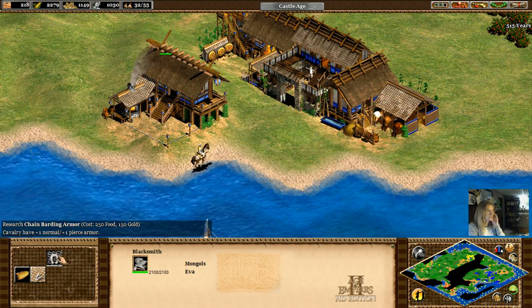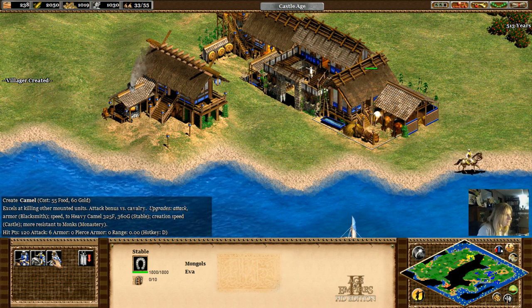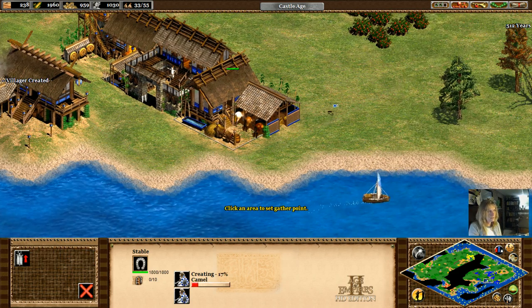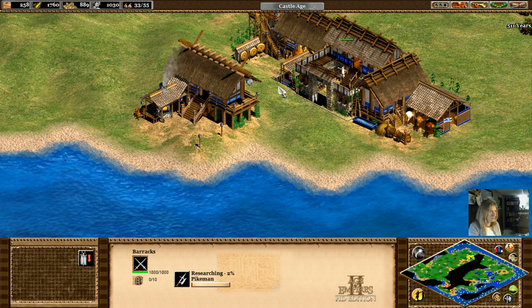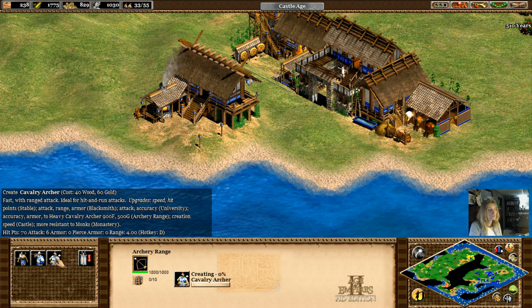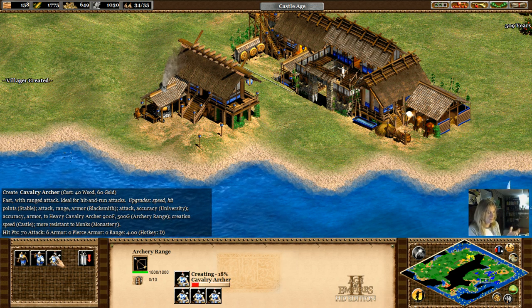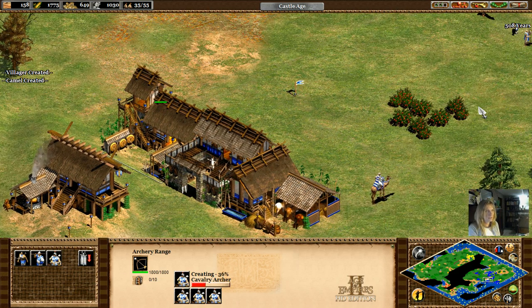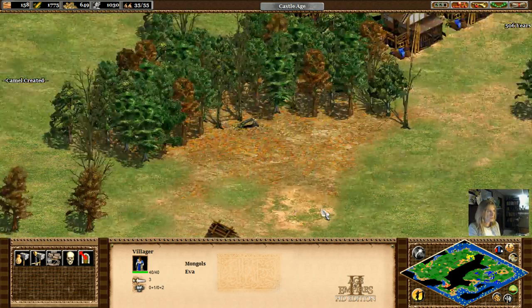We're going to have to start actually spending some money on things. Killing other mounted units — let's get a few of these, put them out here so I can see you. Let's upgrade all the things. Oh yeah — Cavalry Archer! Now that's what I think of as a Mongolian fighter. You get a bow going, you get a horse going, and you take on the freaking world. Do it.